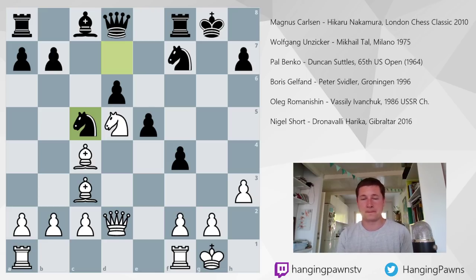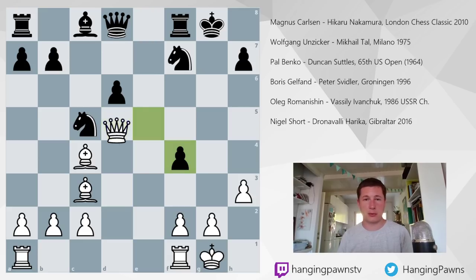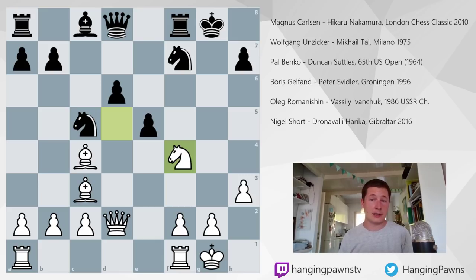Paul Benko took on f4, and knight takes f4 is just a devastating threat. What's being threatened is: if e takes f4 is played — simply taking the knight — you get mated in three moves after queen to d4. Knight e4 is now just taking the knight. So, for example, knight e6 defending mate on g7, but just queen takes knight. If knight takes f4 and you cannot take with e takes f4 — that leads to mate — so Duncan Suttles played what he'd intended: knight e4.